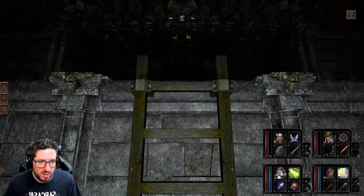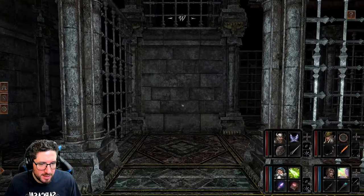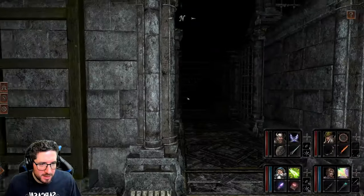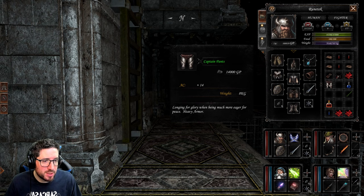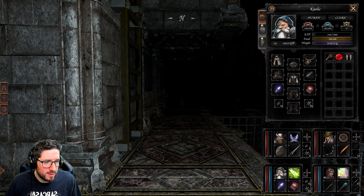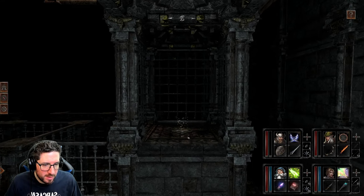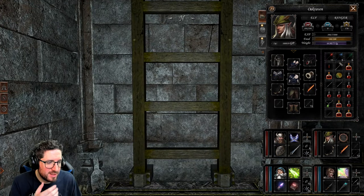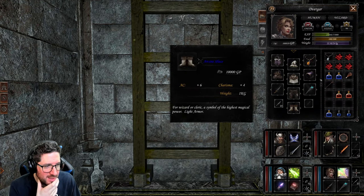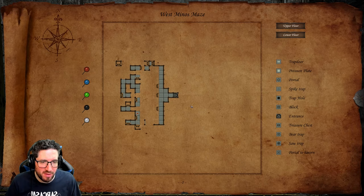I want to get back to that stuff that we accidentally threw away. I think we have to go over this way to get it. Oh, general pants — I'm assuming these are classed as heavy armor, which has encumbered us. Not surprised — I weigh eight kilograms, that's quite a lot. Still a pile of gold over there that for some reason we haven't nabbed.